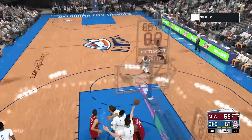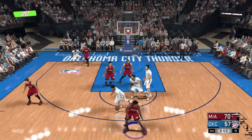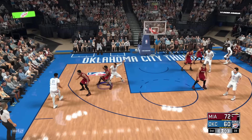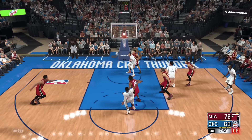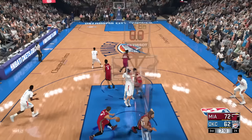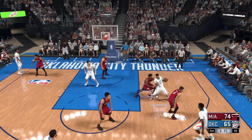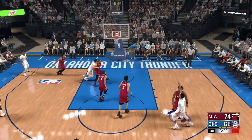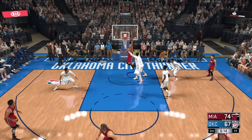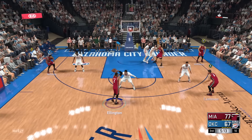Goran Dragic runs the pick-and-roll, lobs it up, and Hassan Whiteside finishes. But Russell Westbrook is going to catch fire in the third quarter — he gets that shot to go down, then drives and kicks it out to Victor Oladipo, who knocks down a three to make it a ten-point game. Westbrook hits a mid-range at the free throw line, and Jeremy Grant hits a wide-open three to make it a single-digit game. We're definitely trying to hold on. Scalabrine slams one down, Westbrook answers with a turnaround jumper over Justice Winslow. Richardson knocks down a three to get us back to a ten-point lead.